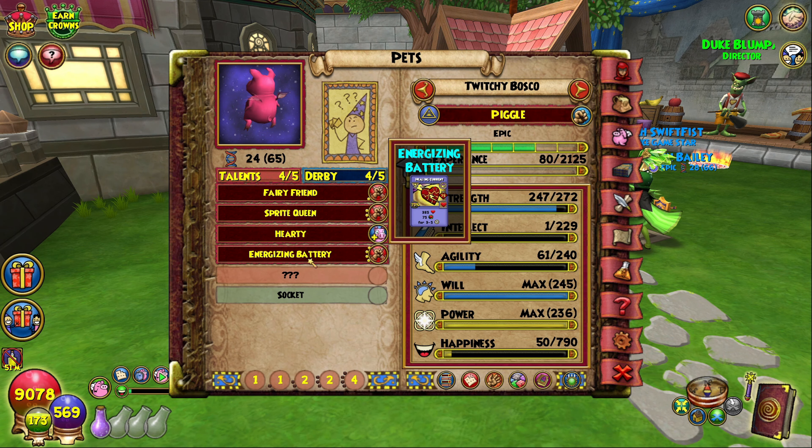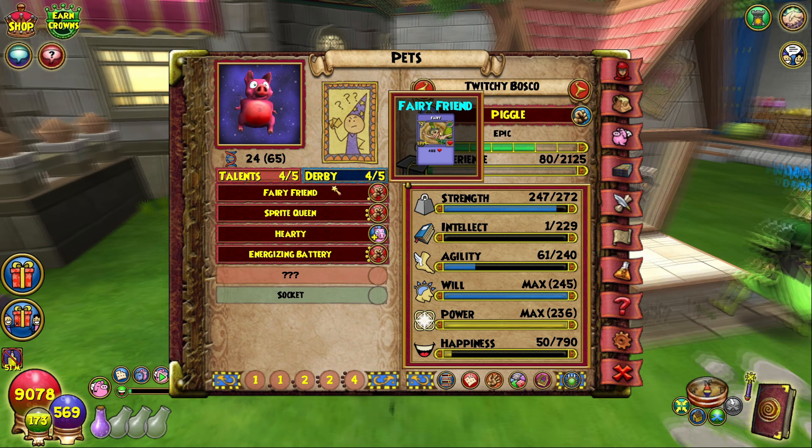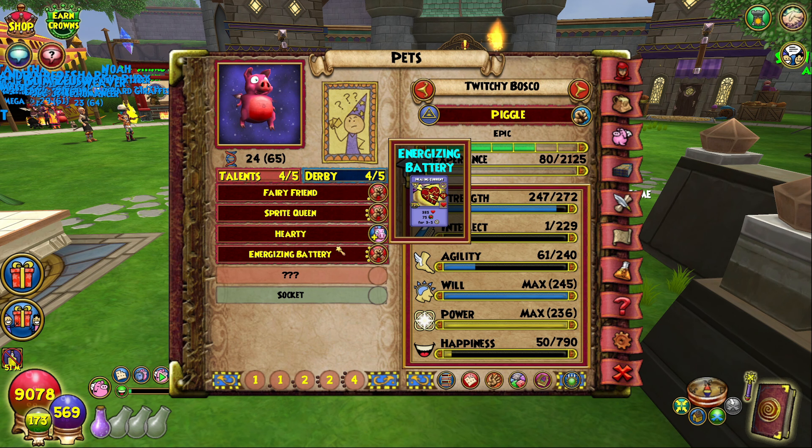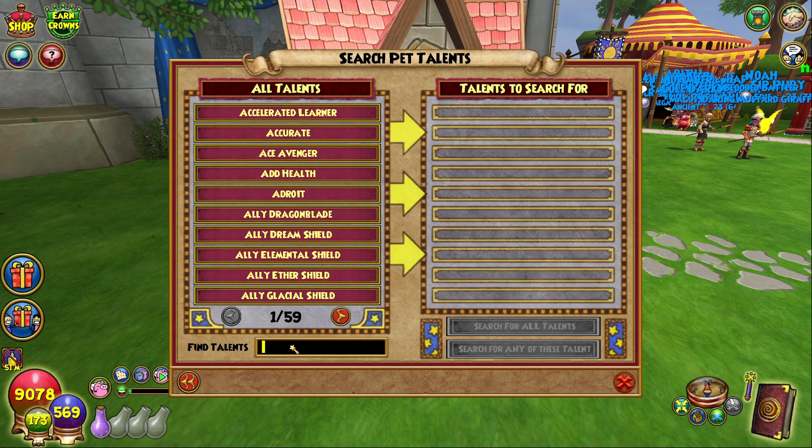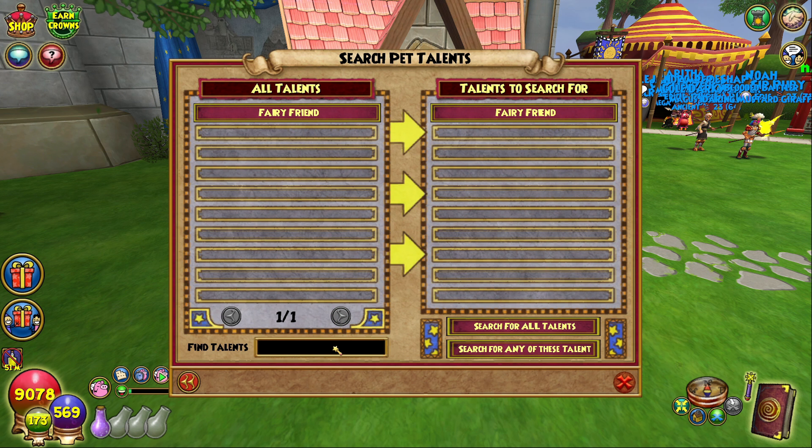I don't really know the best talents to put on this necessarily. Fairy is good, and Healing Current is somewhat good — it's one of the ones you want. So we are going to look into that. Let's find one with Fairy Friend. I've also heard... I don't know what the Revitalize talent name is called. Searching Wizard101 — Revitalize — item card Revitalize. It's called Pet Rescue. So that's what we've got to look for: Pet Rescue. Because Revitalize is good — it'll give you 25% of your max HP back if you're low in a cast.